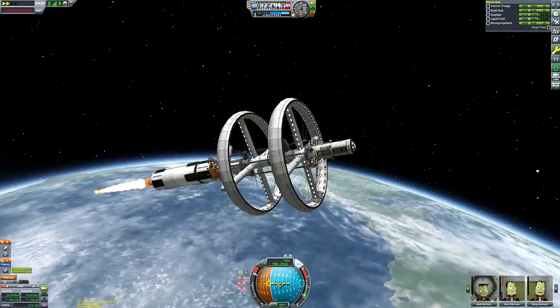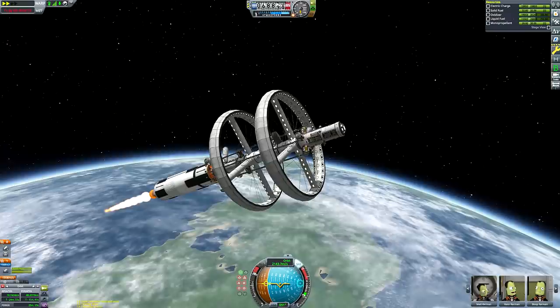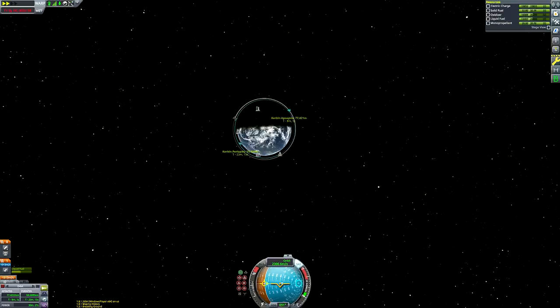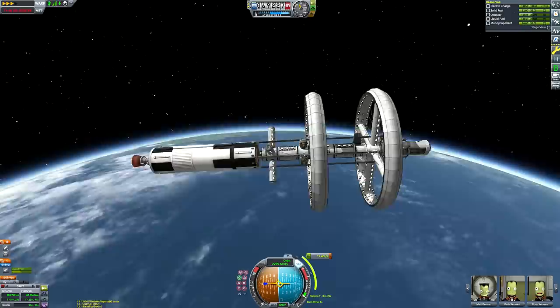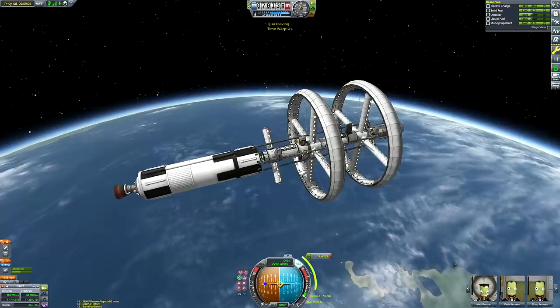I probably should have continued burning at 45 degrees a little longer to ensure we'd have enough opportunity to complete our circularization burn before reaching Kerbin's atmospheric line again. But we don't enter the atmosphere for very long or very significantly — the lowest we get is about 67 kilometers, which is not very deep. In real life there's no definitive point where atmosphere ends and space begins — you could say it's the Kármán line, but really the atmosphere tapers off gradually. The drag at 68 kilometers is going to be insignificant. And there we are — 69 kilometers — and we're back in space. It wasn't a big problem overall.